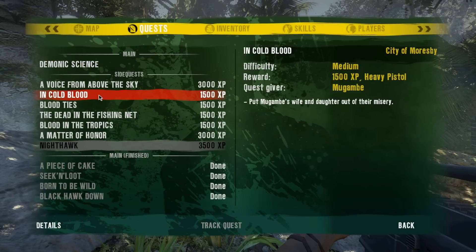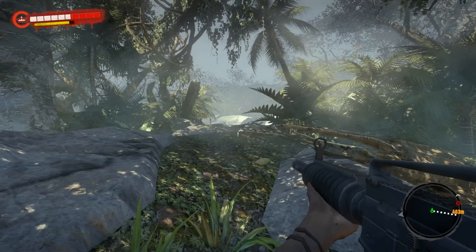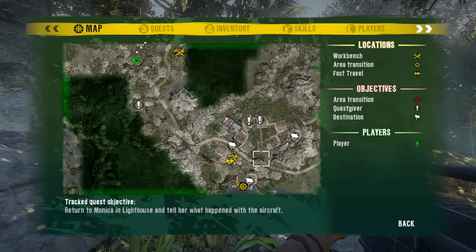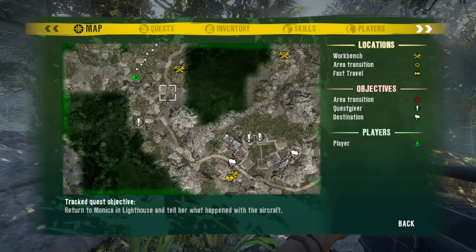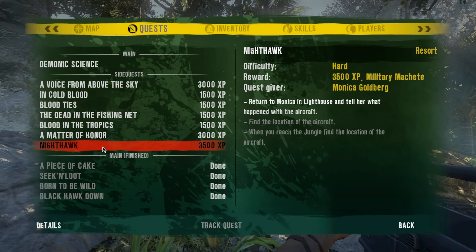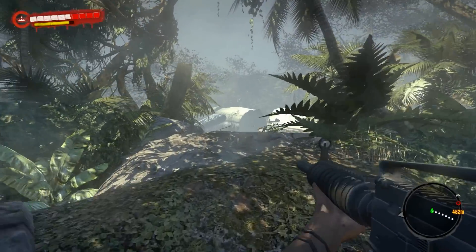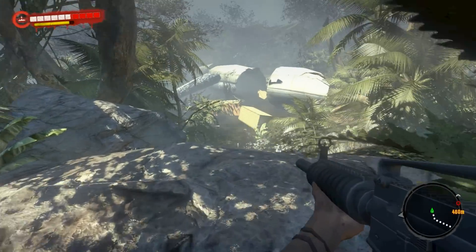One way to get guns — and possibly make some money — is on the quest Nighthawk, because there are so many guys here with guns. You originally get this quest from a slightly heavyset female sitting inside their little room at the lighthouse. We are in Act 3, northwest of River Village. Just follow the quest marker for Nighthawk, and once you get to this place it will give you a checkpoint. As long as you don't finish the quest, you can continue to come here whenever you want.